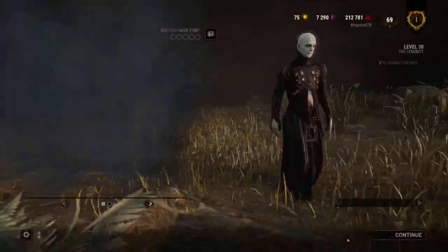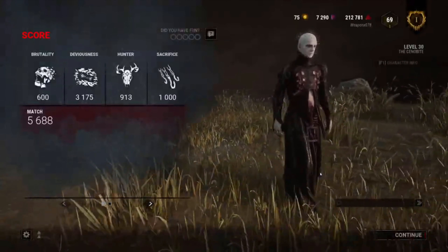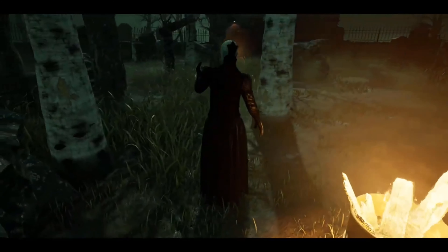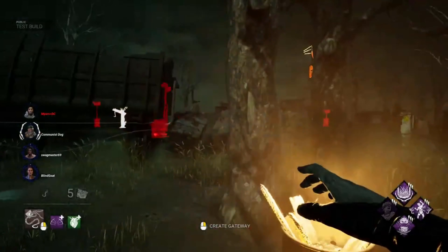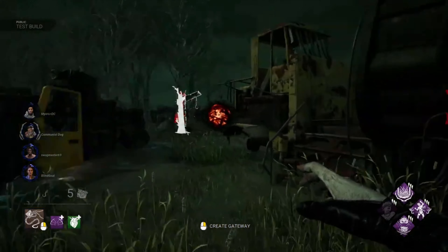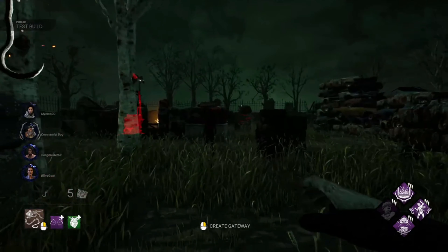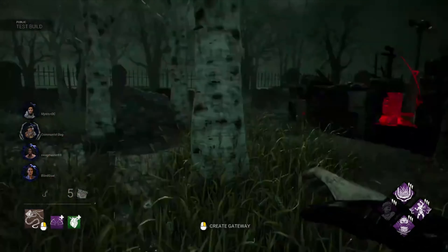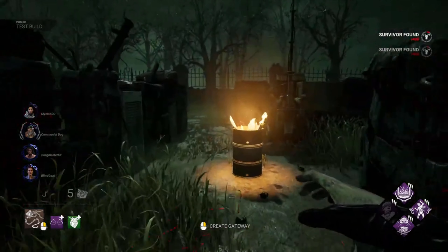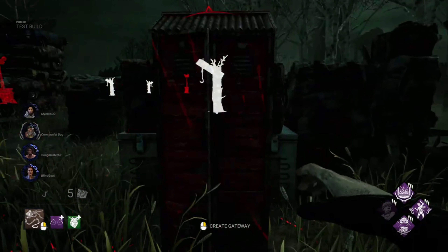That's crazy — he says 'We'll tear your soul apart.' Why is he walking like that though? I love his animation when he's loading in — how he solves the box. This is so cool. Let's go see what his locker animation looks like.